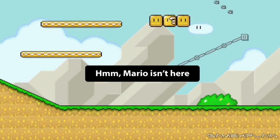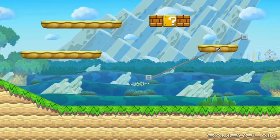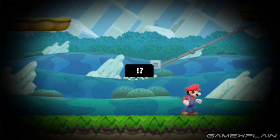Nintendo just revealed that Super Smash Bros Wii U and 3DS is getting a new stage based on Super Mario Maker. It looks pretty awesome, being extremely true to the game itself. And that means it's time to break out the analysis machine and see what secrets the trailer might be hiding.